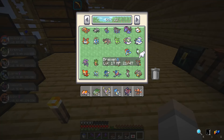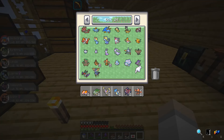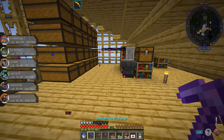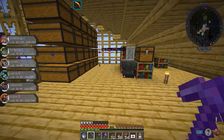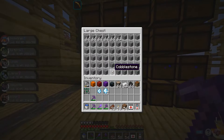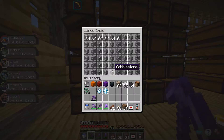We have everything except for 5 legendaries. Those legendaries would be Diancie, Yveltal — I think that's how you pronounce it — Zygarde, Volcanion, and Hoopa. We've seen Hoopa a million times, so we still don't have one.